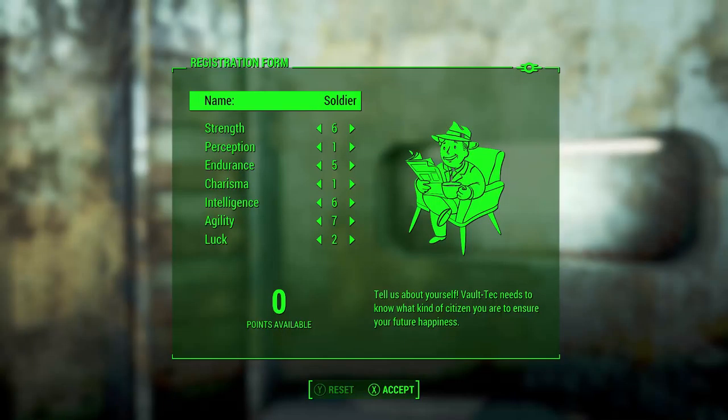Hey everybody, Game Scribble here, welcome back to a brand new Fallout 4 let's play series featuring the Soldier. This is a build based off of the Fudge Muppet build called the Commando — I'll leave a link to that in the description below. It's a really cool build, really fun to play. I changed the name to the Soldier because I like it better, but it's basically the same concept with a few tweaks on perks.